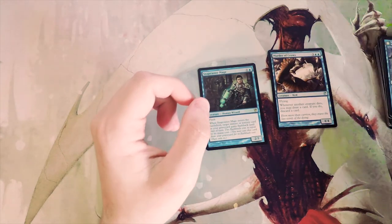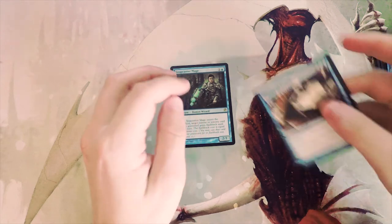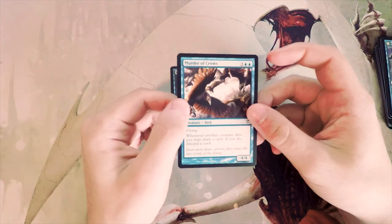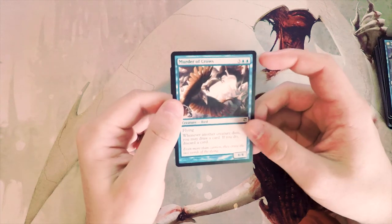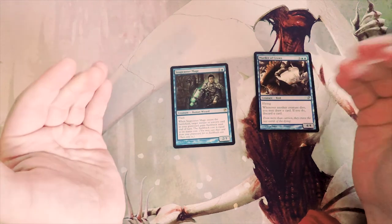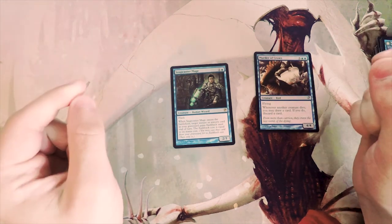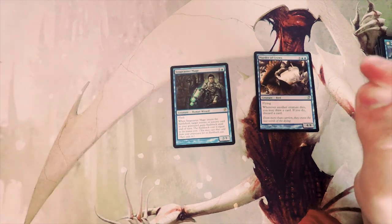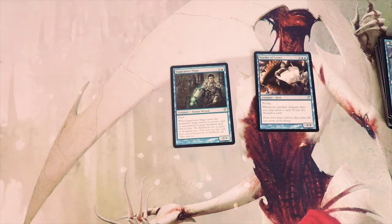I didn't expect to pull a Snapcaster Mage. Honestly, for power level I would probably pick Murder of the Crows — realistically it's a 4/4 flyer for five with some upside if it dies. Snapcaster is amazing, don't get me wrong — and I don't have a sleeve on me right now, which is why I'm not sleeving it, but I promise I will as soon as I get off. Definitely for value I'd pick Snapcaster, but for power level, Murder of the Crows.